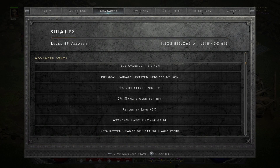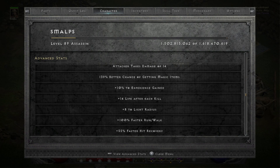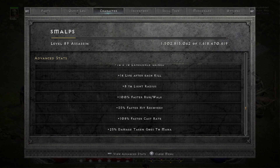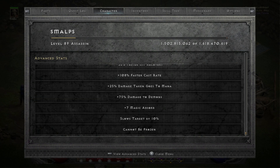18% Damage Reduction, 139 MF, 14 Life After Each Kill which is from Enigma — which is great. And here's a nice one: 100% Faster Run-Walk, and that's before Burst of Speed. 55 Faster Hit Recovery — that's all I need. 108 Faster Cast Rate — you need to get to 102. And Cannot Be Frozen.